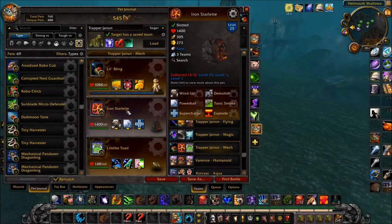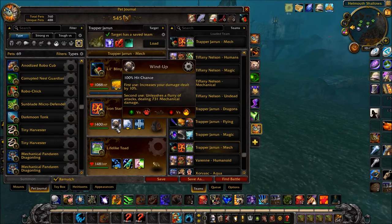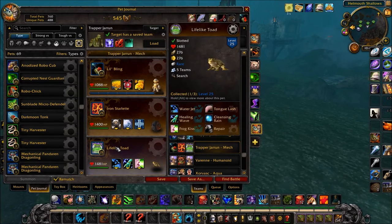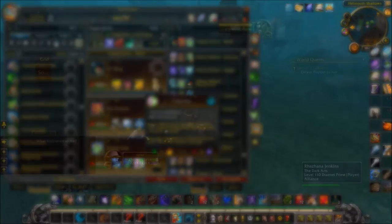In your first slot, your leveling pet — if doing the robot tier achievement, make sure it's a mechanical pet. In your second slot, an Iron Starlet with Windup, Powerball, and Supercharge. In your third slot, a Lifelike Toad with Water Jet, Healing Wave, and Frog Kiss.